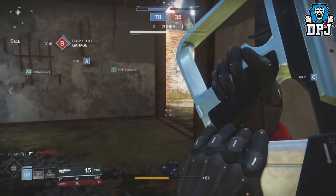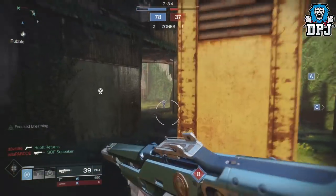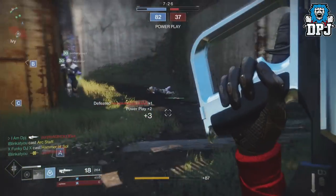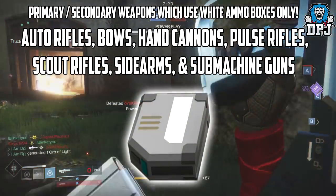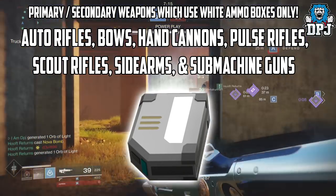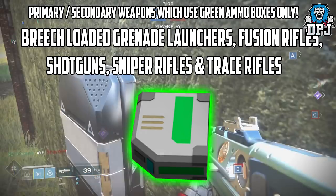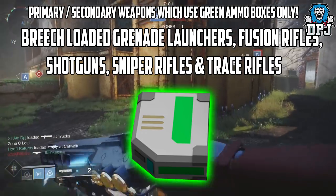Here is how it will work. Ammo types are no longer directly tied to weapon slots, but are tied directly to the weapons used. Weapons in your primary slot will use green ammo boxes as well as kinetic ammo boxes. Weapons in your secondary slot will use both white and green ammo boxes. Power weapons will only use purple ammo boxes. Weapons which can be found in both primary and secondary slots using white ammo only are: auto rifles, bows, hand cannons, pulse rifles, scout rifles, sidearms, and submachine guns. Weapons in primary and secondary slots using green ammo boxes are: breach-loaded grenade launchers, fusion rifles, shotguns, snipers, and trace rifles.